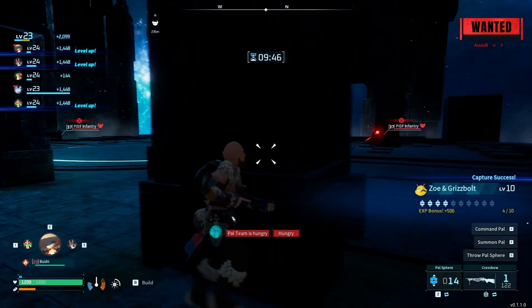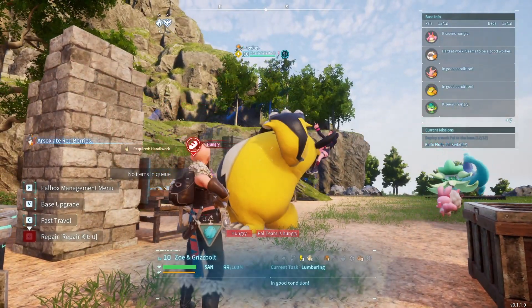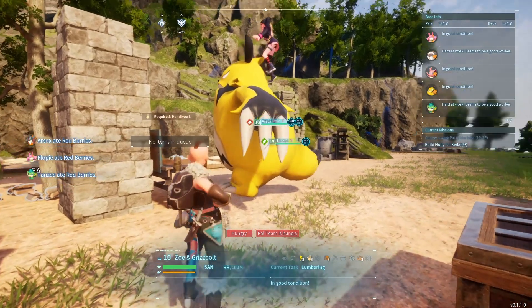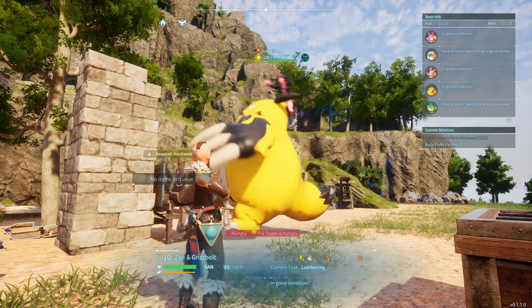To end the encounter, simply open the menu and select return to title. For our minute of work, we received roughly 2100 experience and we also get to use the boss as part of our party or one of our work pals.